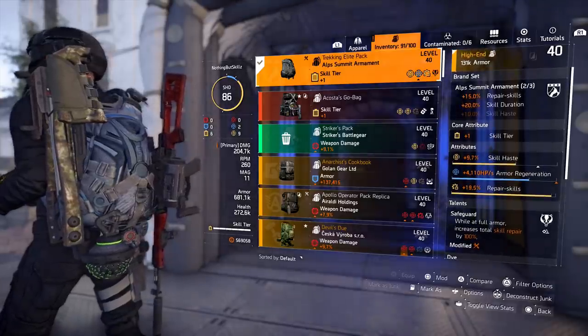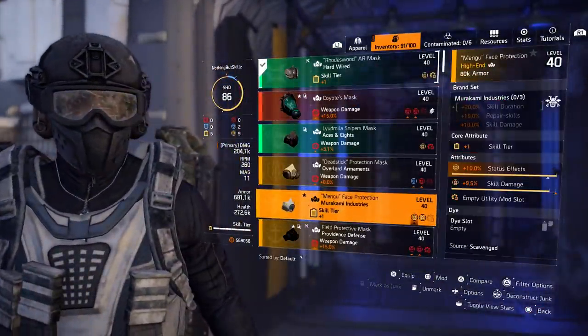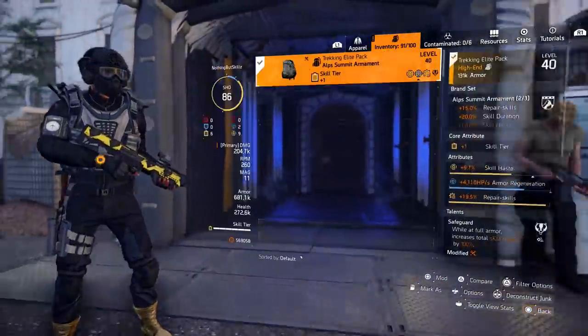If you don't have a 2-piece Alps Summit on the chest or backpack, you can substitute with Mikami chest and backpack — it gives you the same thing: 20% skill duration and 15% repair skills. So if you don't have Alps Summit chest and backpack, run the Mikami chest and backpack with the same rolls. Two different options for you.